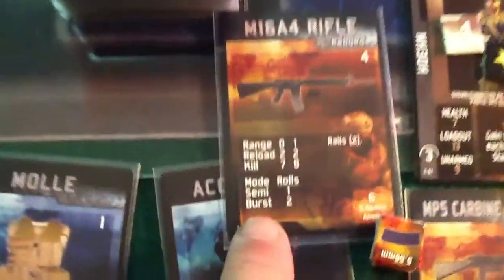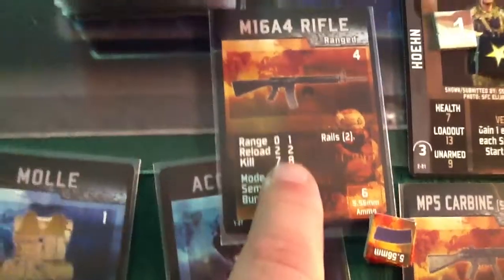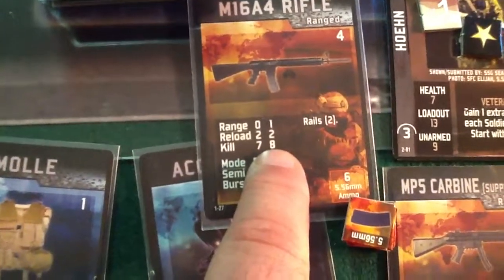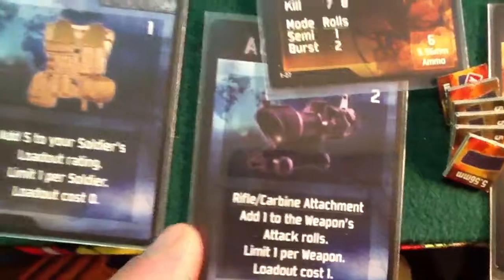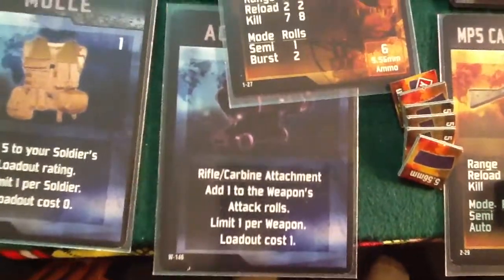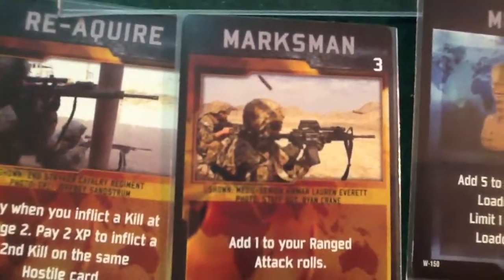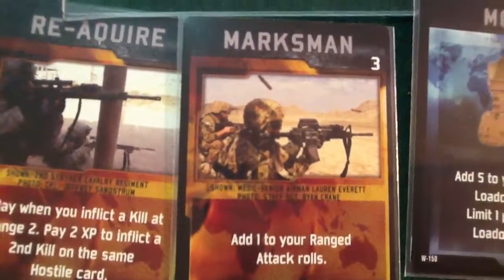Now, I'm going to use the burst, which gives me 2 dice. And because it's range 1, I need 8s. But, he has a sight attached to it — the ACOG sight — which adds 1 to a weapon's attack roll. So now he needs a 7. But, he also has marksman, which adds 1 to your ranged attack rolls. So now he needs a 6.